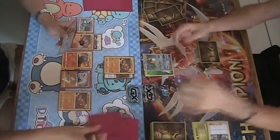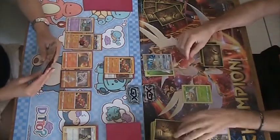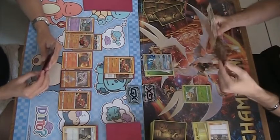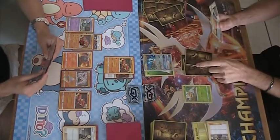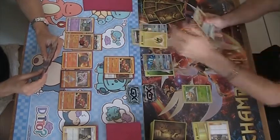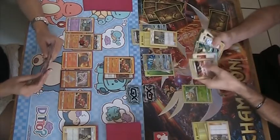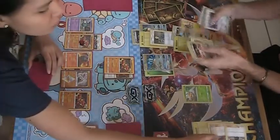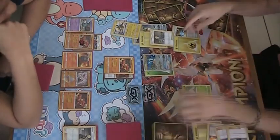The Escape Rope is good because it essentially has the same function as Guzma if the opponent doesn't bench another Pokémon. The attack is missing the Shrine — kind of a shame, because if the Shrine was there and the Buzzwole was not knocked out, I don't think there's any way the Buzzwole could be knocked out this turn. Then there would be 90 damage on that Rayquaza, 100 damage going back, and another Sledgehammer for 80 would have taken the knockout. Since there's no Shrine, not much you can do.